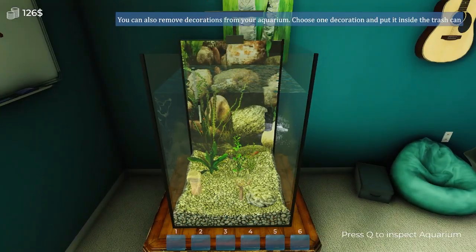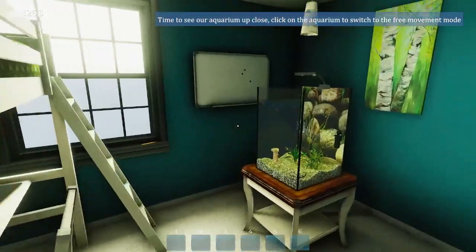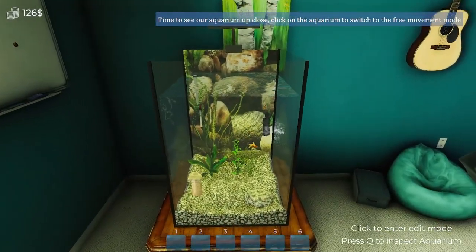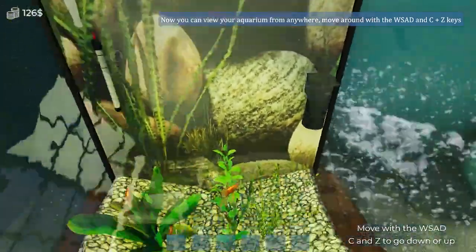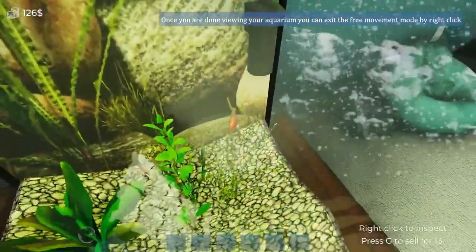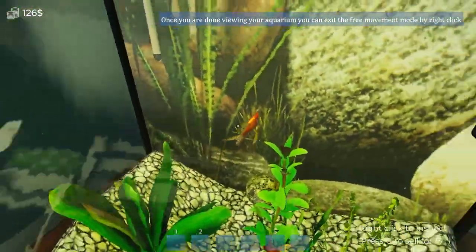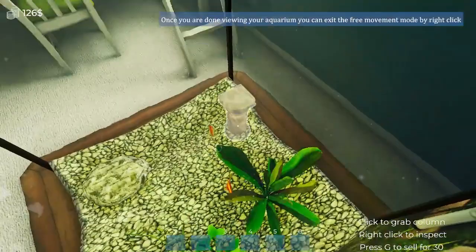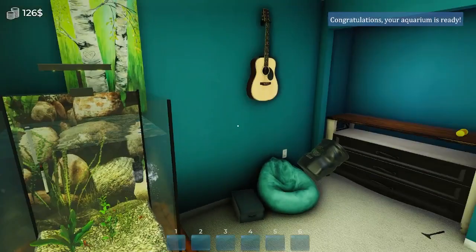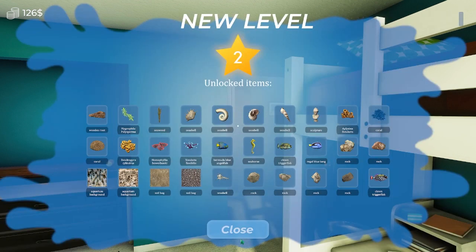Our aquarium is looking pretty good! Now if we want to get rid of a decoration we just pick it up and throw it away. If we want to actually climb inside the tank, just click on it, then use WASD and your mouse - and you're inside your tank! This is a pretty cool feature. Imagine a super huge tank and being able to swim through it. Just right-click to get out. We hit level two, so we're gaining levels and unlocking more items to build tanks with.